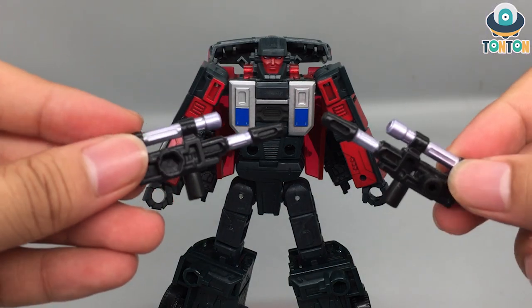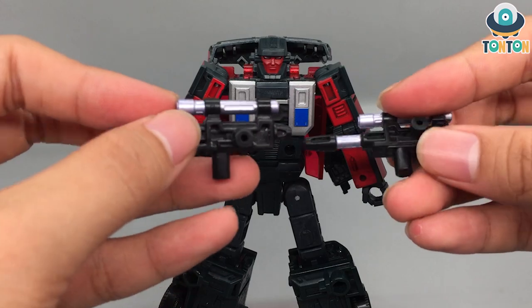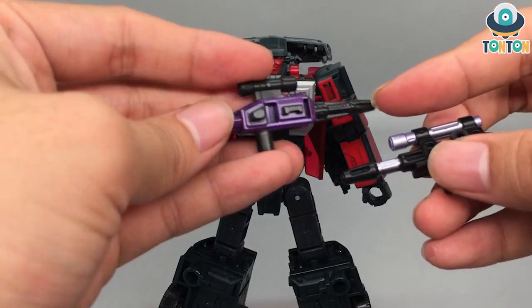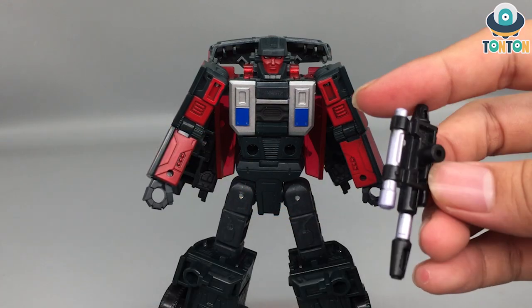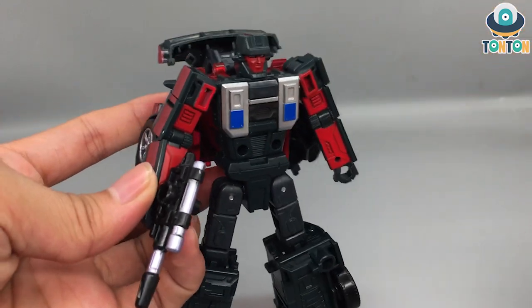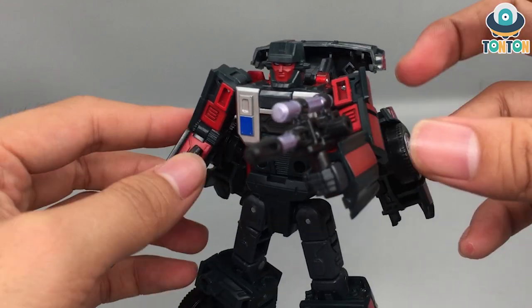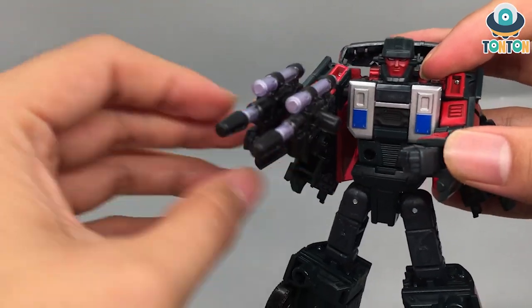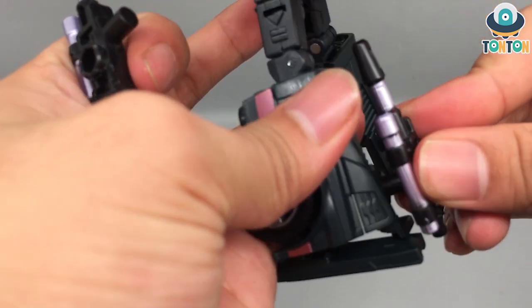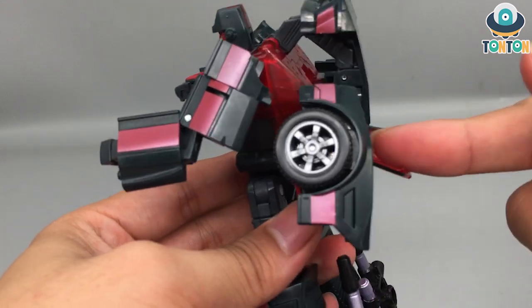You got two accessories — similar to Dragstrip's set, which is like two rifles but worse, with a longer scope. For Dragstrip the connecting part actually looks like a clip or magazine, but here they went back to the old holes-and-peg system. One cool thing is the metallic purple — I like that. Attaching it is really easy, just plug it onto his hand. He can double wield, and you can combine them into one bigger pistol. You can also store the weapons on the back of the leg, though it just looks dumb. They should have drilled proper holes so he can store his weapons in a more decent way.